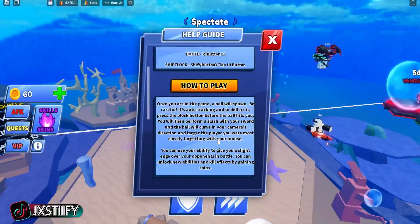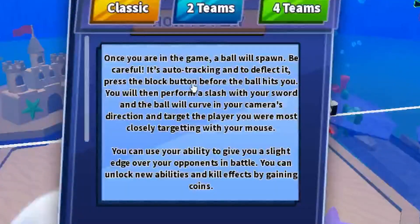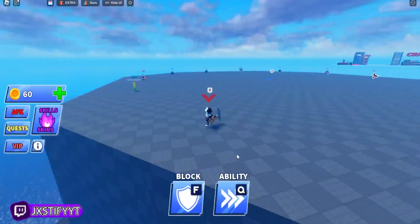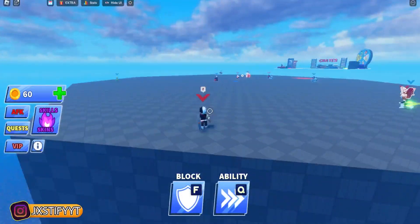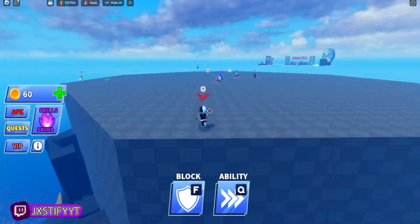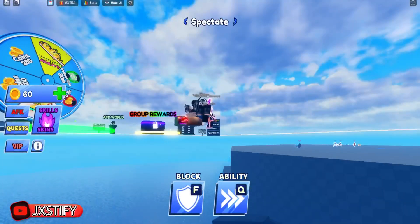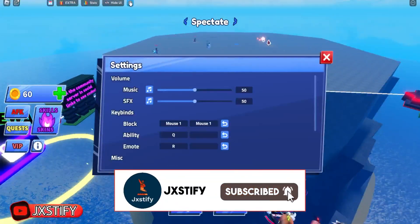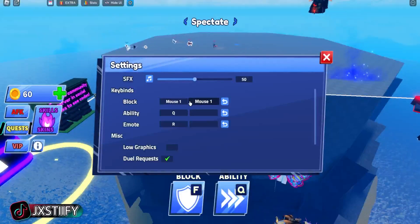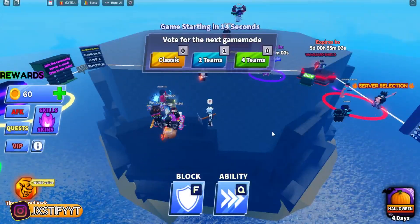I press block and I don't understand this. There's like a certain time window? Because I'm hitting block right before the ball hits me. It's auto-tracking — press the block button before the ball hits you. I press the block button before the ball hit me and nothing happens. Wait — let me check keybinds. Block is mouse one?! I've been pressing F this whole time to block and it hasn't been blocking!